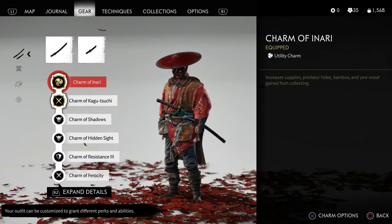Not only are you going to get the normal percent that you pick up, you're going to get a bonus amount on top of that. So you're going to be able to farm double the amount of supplies, predator hides, and bamboo that you normally would. This is a very good charm to have if you're going out to farm, and in my opinion it's a must-have out of all the charms I have equipped.